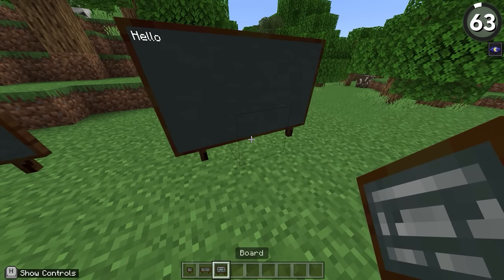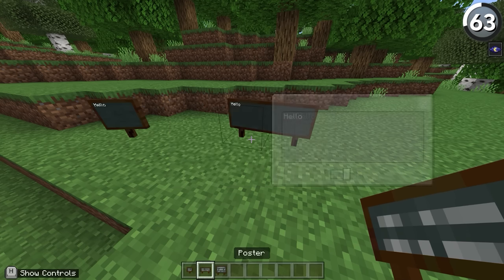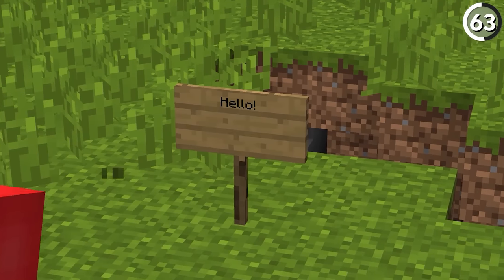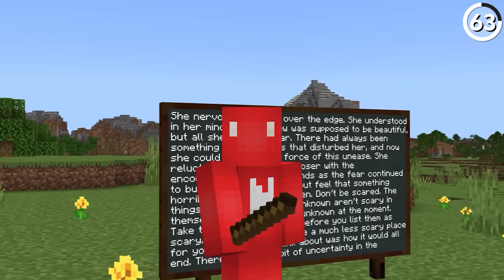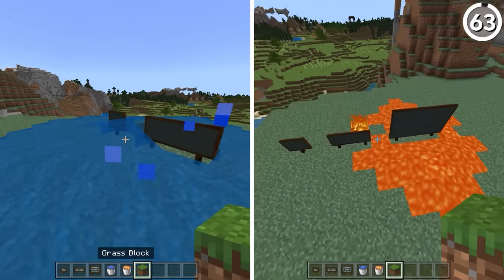This is a sign — and this is the chalkboard. Or rather, chalkboards, since we have three different sizes to choose from: the 1x1 slate, the 2x1 poster, and the 3x2 board. What's interesting about all of these is that they let us put more text on a board instead of a regular sign. If you have the largest size, you can type up to 15 lines of text on the same board, which is definitely helpful for giving instructions. Besides that, they work like regular signs — you can walk through them, water or lava doesn't destroy them, the whole nine yards.